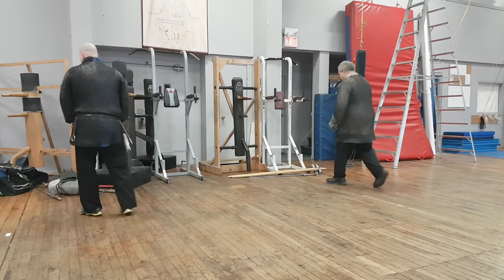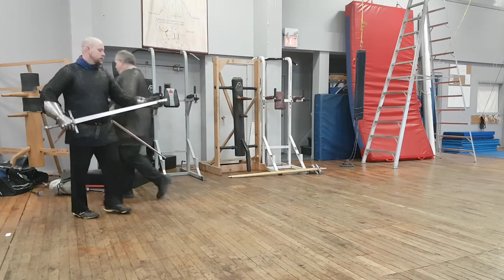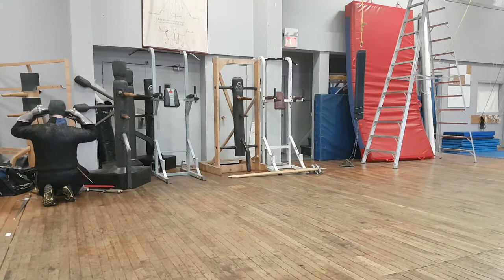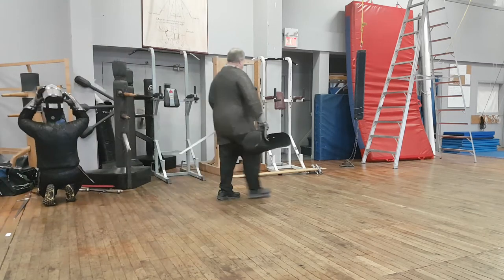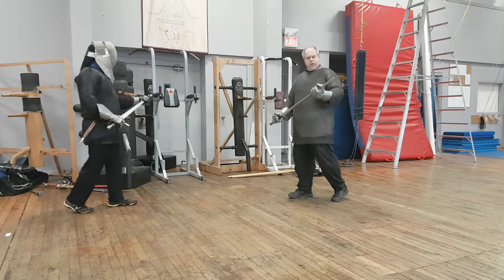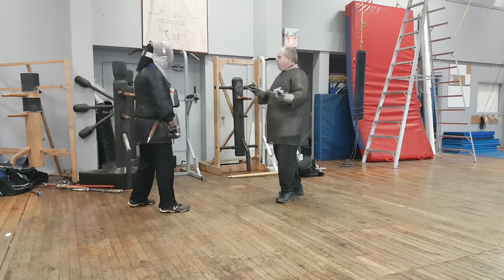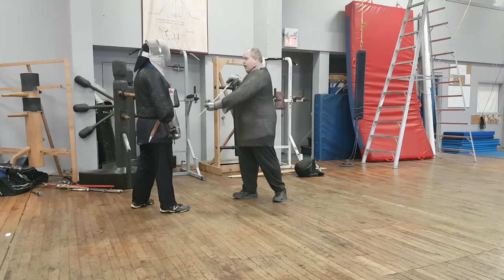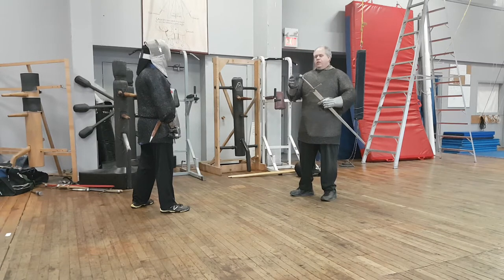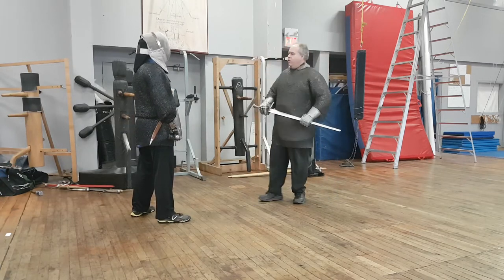Moving on to the armored longsword section. Looking at the attributes of the weapon: we have our point — essentially a dagger on the end of a three-foot shaft. We have our cross guards, we have our hilt, and our pommel. We can use this to stab, to strike, to smash, to hook, and to lever. There is a picture in the manuscript that has sharpened cross guards and a spike on the end — in which case you're not just smashing with these items, you're actually going through and into your opponent.